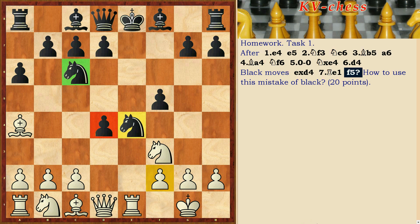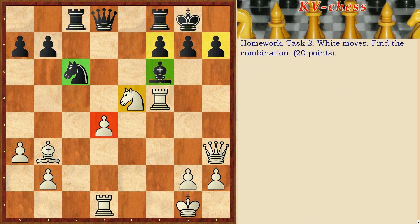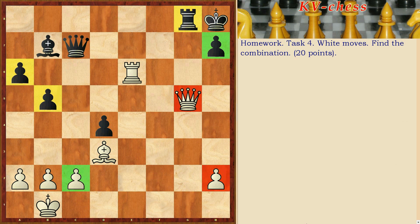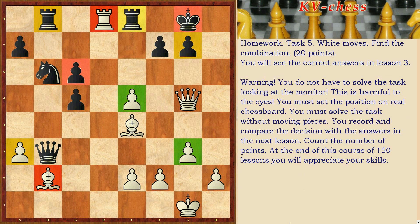How to use this mistake by Black? Task 2 — White moves, find the combination. Task 3 — Black moves, find the combination. Task 4 — White moves, find the combination. Task 5 — White moves, find the combination.